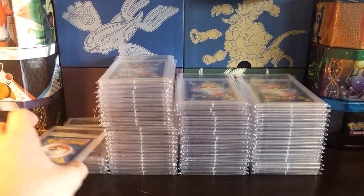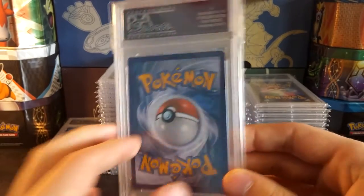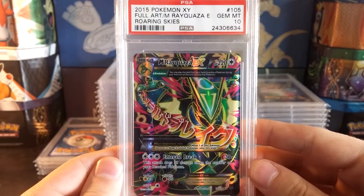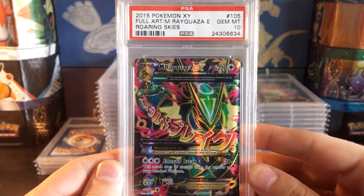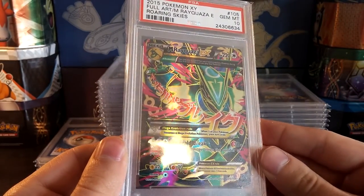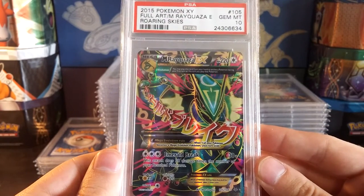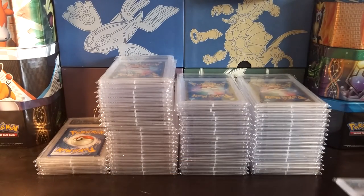The English cards I have, I really don't have a lot, but they are very high quality. Here is the first one: a Gem Mint 10 Mega Rayquaza EX full art from Roaring Skies. Extremely happy to have this card in my collection, just beautiful. I see the value of this card just skyrocketing, so I'm very happy to have it.